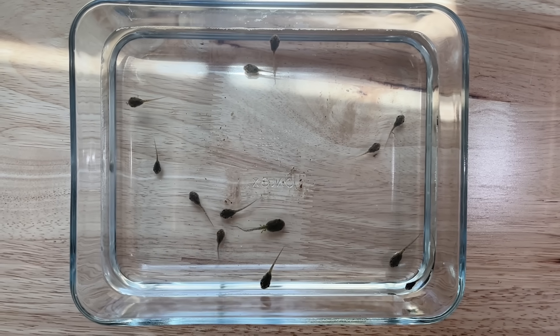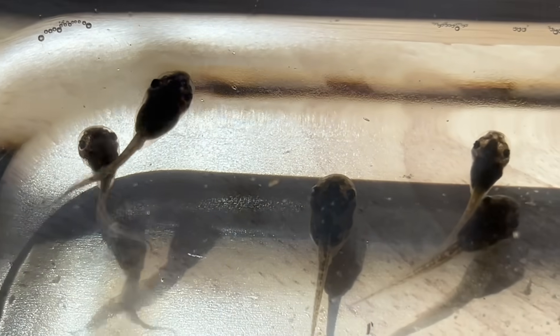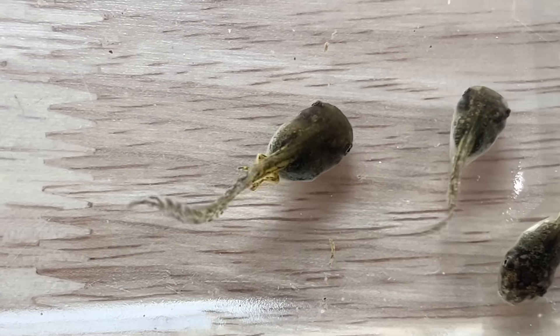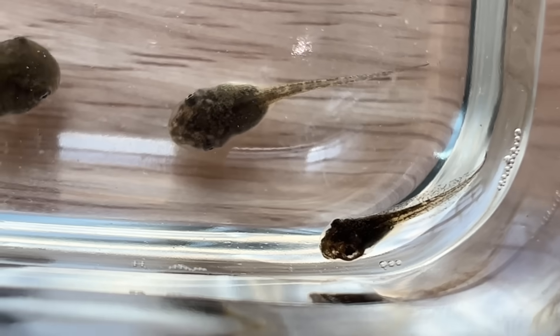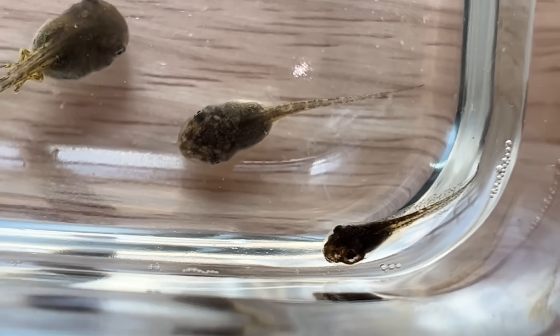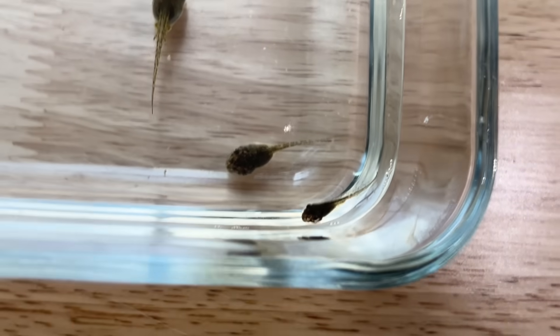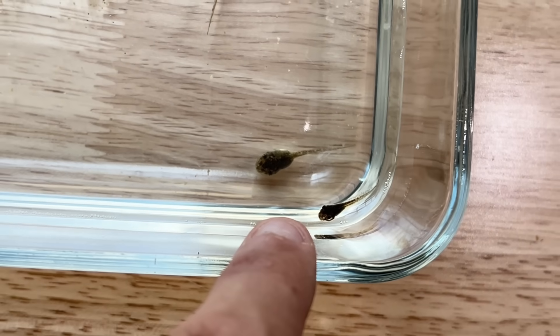I saved 13 wiggle butts. No idea what species they are and honestly I don't care. What I do care about are the two important tadpoles you need to know about. The first is the largest of the group — his name is Goliath, and he's a menace. The second you already know: his name's Tiny, the smallest of the group. He seems pretty sick and looks like s***. Please don't get emotionally attached — he's probably gonna die.